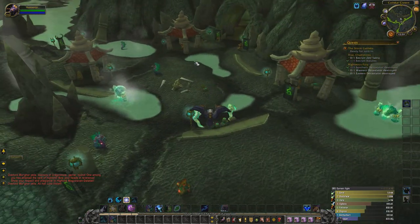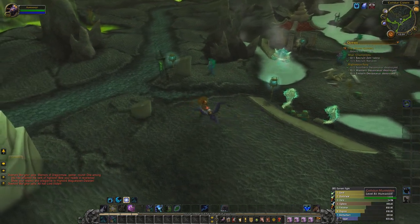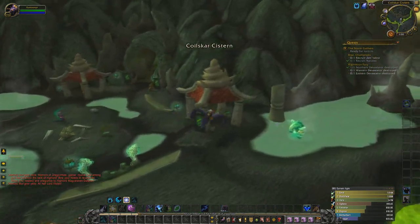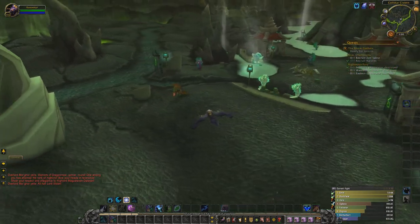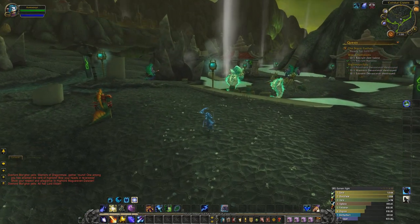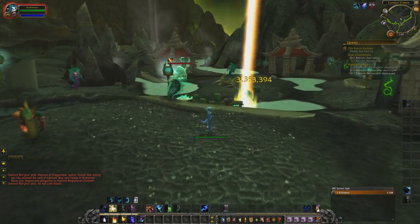The main thing we want to kill is these snakes right here, because when you skin these, they will drop the scales that we're looking for — the ones you saw in the first part of the video. You are going to need skinning; that's going to make it easier. Darkmoon Firewater will always increase your skinning, and that is a very good idea to pick up. I also recommend you have Bear Tartar — it's not a necessity, but it does help.